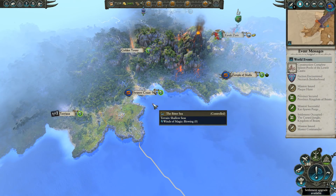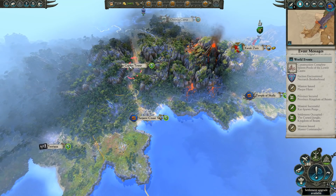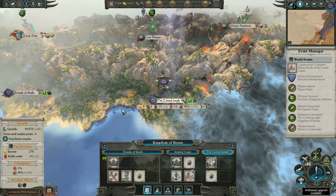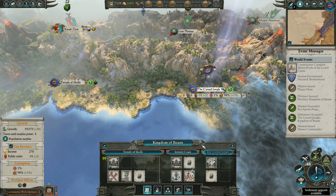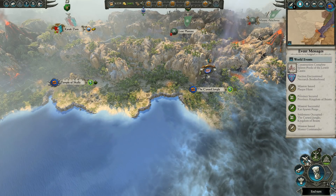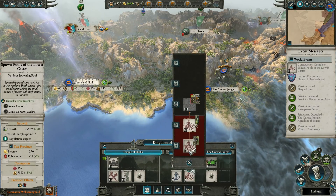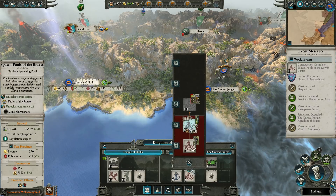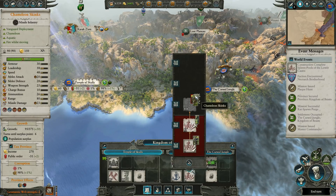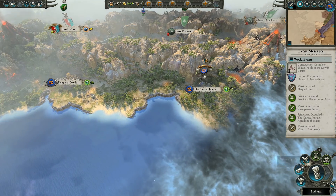Hi everyone and welcome back to some more Total War Warhammer 2. Let's continue - we left off and our next target is going to be the Golden Tower. But there's not much else we can do on this turn. We can repair the settlement, and we can upgrade the spawn pools, which will unlock skirmishers. Sounds good, let's do that.